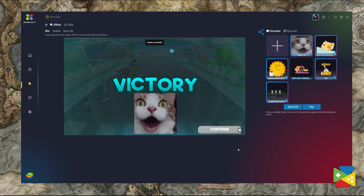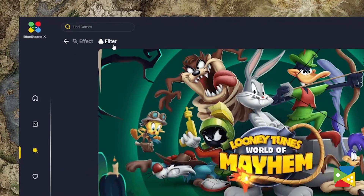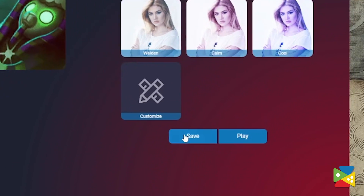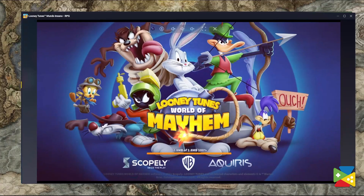Now that we're done with all the changes we want, we can just hit Save. Additionally, you can also go to Filters if you want to tweak the colors of the game, as there are many options on the right. And once you're done, remember to also click Save again. To play the game with all the changes we've just made, just click on Play, and in a few seconds you'll see your game load in a separate BlueStacks window.